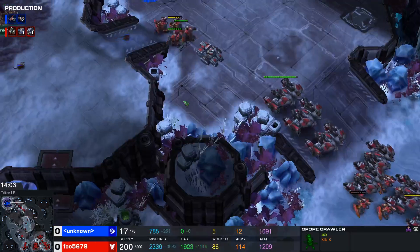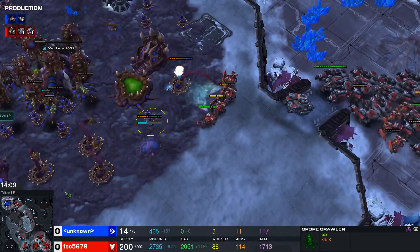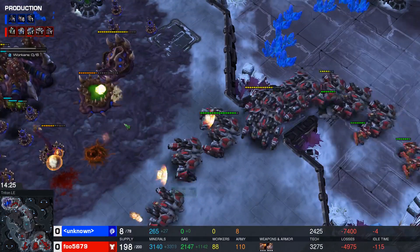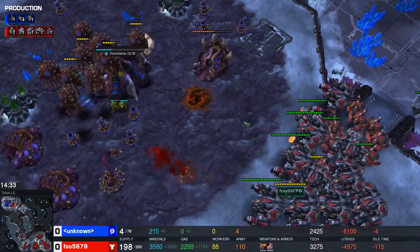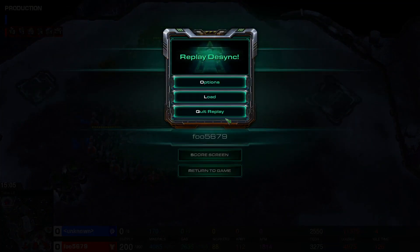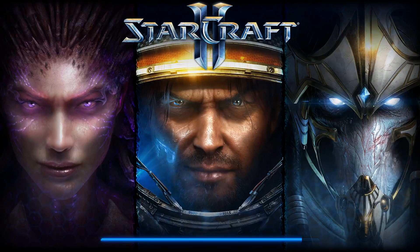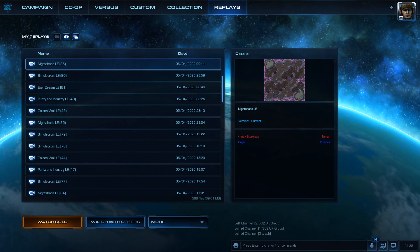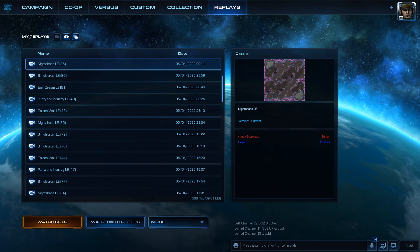Two zerglings at a time isn't really much of an army - even two or three hellbats at the front deal with that easily. The spine crawlers are going to last a few seconds. That was interesting anyway - I think zergling speed could have been all the difference. Just that one upgrade early in the game would have been enough to take it down. Obviously with no gas that would have slowed it down a little bit as well.